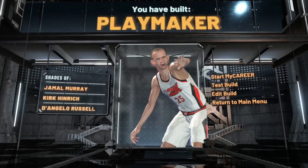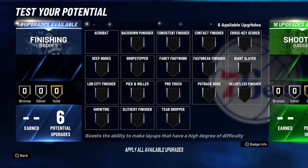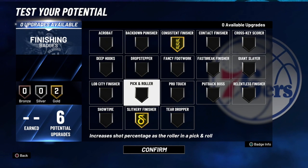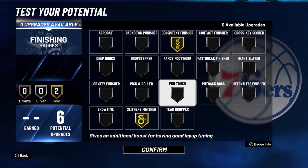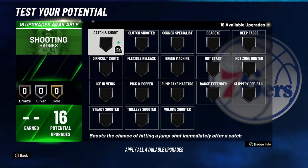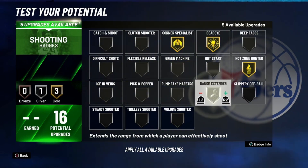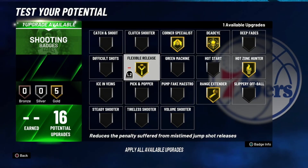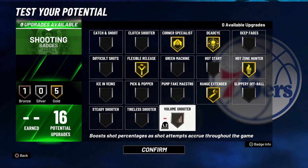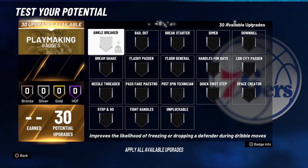Now I'll show you how to put on the badges as well as the final attributes. You can pause the video to see the final attributes. For the finishing badges, get consistent finisher on gold and slithery finisher on gold. You could sub out consistent for relentless if you want, but this is the best setup. For shooting badges, put corner specialist on gold, dead eye on gold, hot zone hunter on gold, range extender on gold, and flexible release on gold. For the last slot, put either catch and shoot, tireless shooter, or volume shooter on bronze — I'll go with volume shooter.